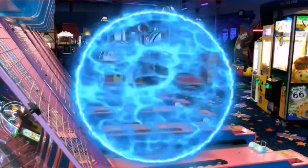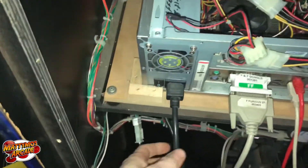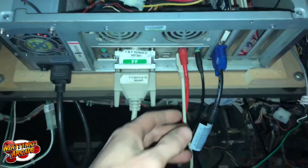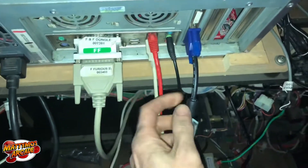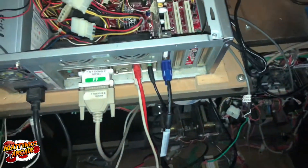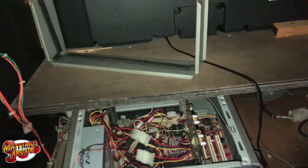Here's the computer set up. We have power, the dongle, the link cable — the red one — a USB cable for sound, and a cable for video to the video card. Everything's hooked up. It doesn't use this one other connector.